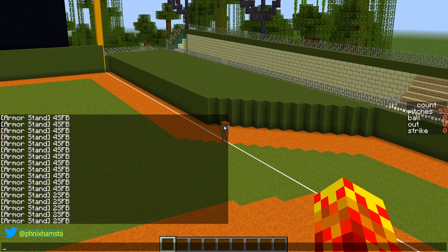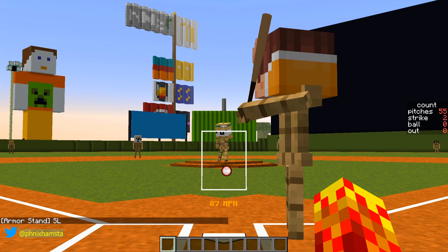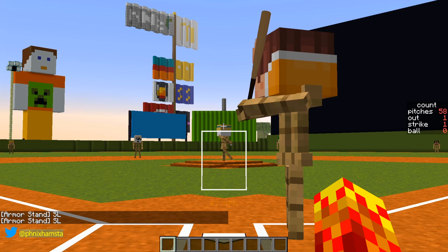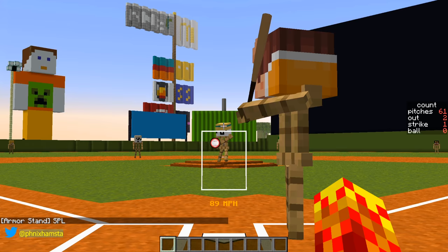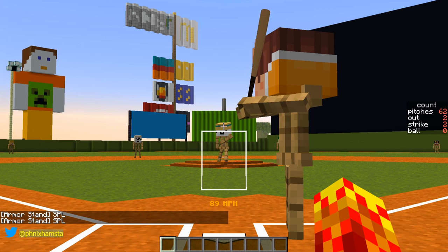Here is a slider — breaks away from the hitter. That's another strike. Here is a changeup at 85 miles an hour. Here is a splitter, which is basically a sinker. It's actually kind of hard to hit a splitter in this game — I may need to fix that. It seems like it's just a huge drop.